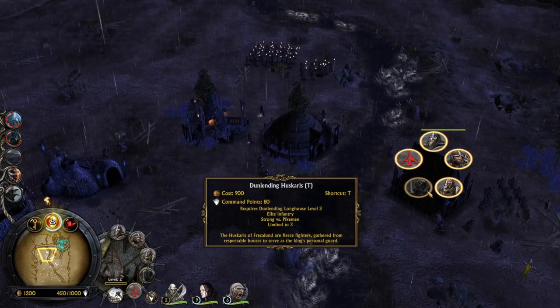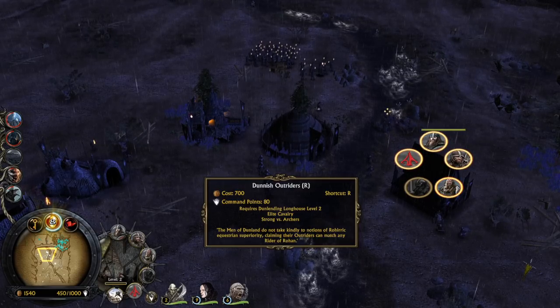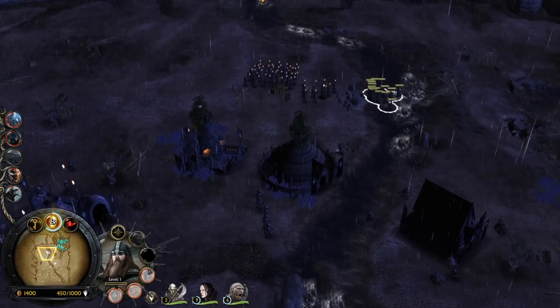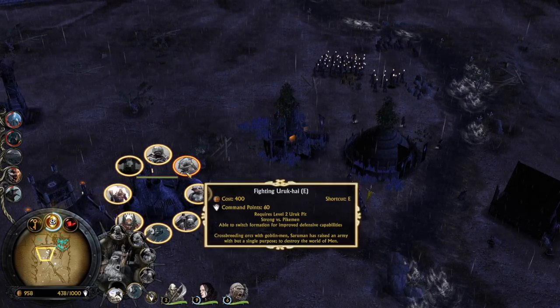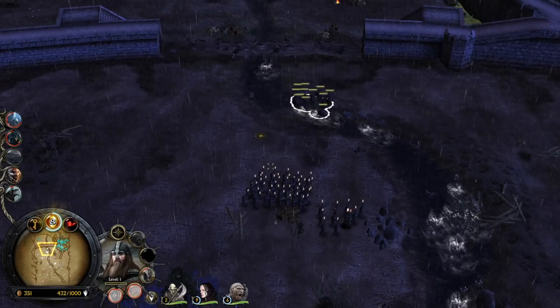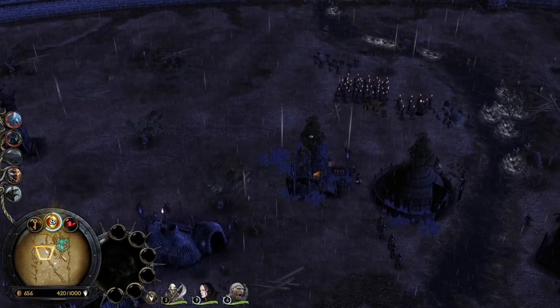Huskars — I believe they are like the elite infantry. They are only able to get up to level 3. Also this building exists in the Shadow and Flame mod for BFME 1. If you don't know, Shadow and Flame and Age of the Ring are kind of affiliates — they work together. For that reason you will see lots of similar stuff in both mods, which is also a great mod with amazing graphics.